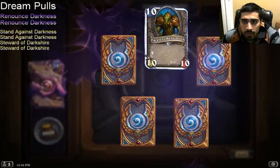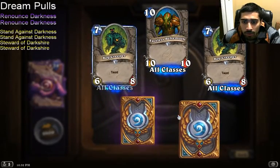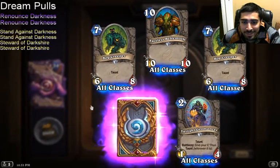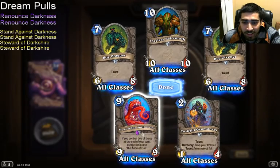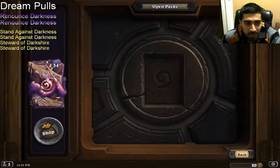Pack 19: Faceless Behemoth, Bog Creeper. An Epic — Twisted Worgen. Renounce Darkness, come on. Blood of the Ancient One — you need two of them for it to be any good. I have one now.